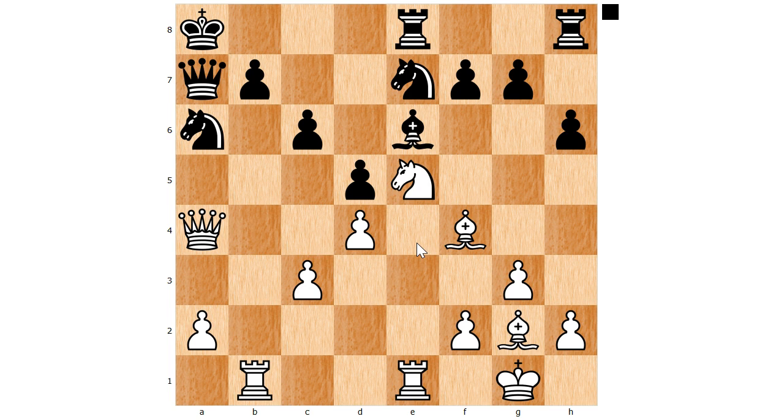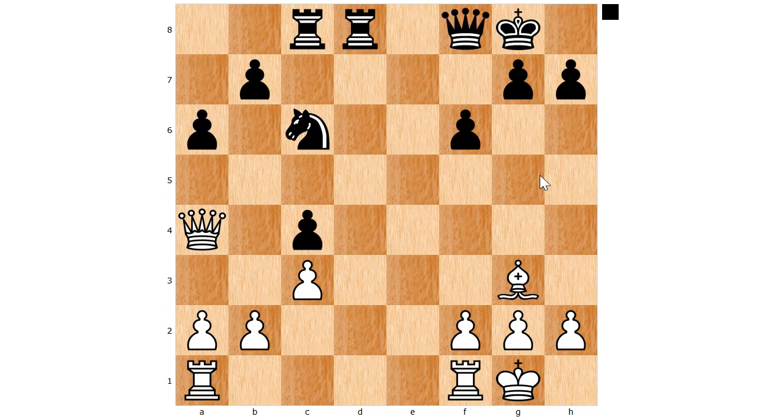The third thing you should do in the middle game is to chase away your opponent's pieces if they get too close. When an enemy piece comes into your territory, that piece usually becomes very active, and that's why it would be a good idea to neutralize it — either by chasing it away or by exchanging it. Here's an example: black moves his knight here, because he has in mind to move it to d3 on the next move. If the knight gets to d3, it would be very active — threatening the pawn on b2 and preventing your rook from coming to e1.